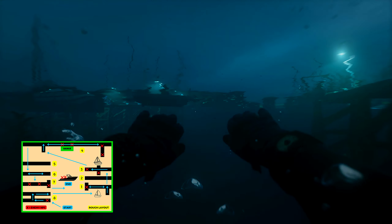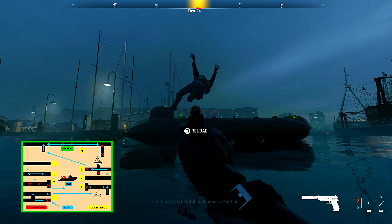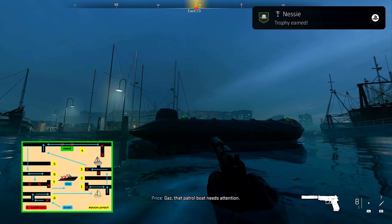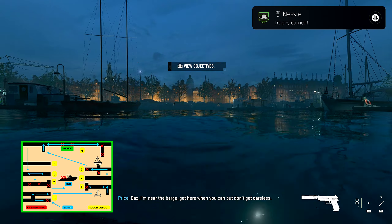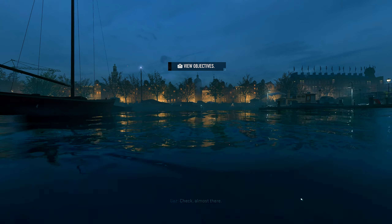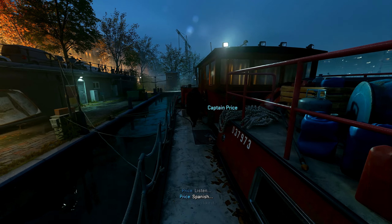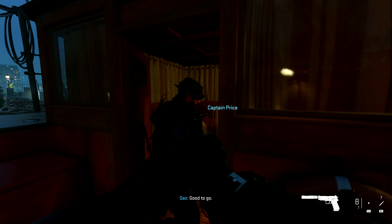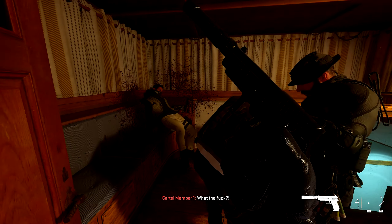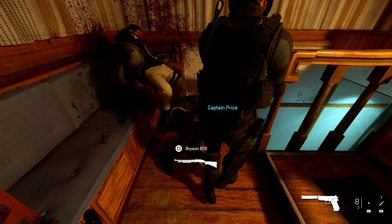The patrol boat guards are pretty straightforward — you just have to maneuver yourself into the right position. Wait for the patrol boat to go past so they're facing away from you. Jump in the water, figure out the route of the patrol boat relative to where you are on the dock, and then as they're coming past, swim underwater, get behind them, and take them out with a couple of bullets. The faster you are, the better. If you shoot them in the back of the head quickly, you will get the achievement.